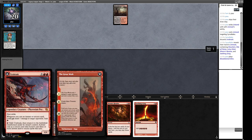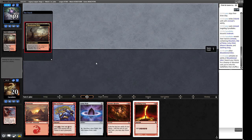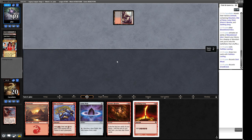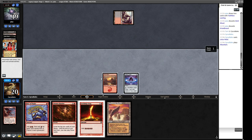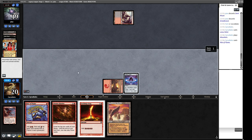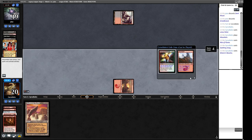They can't transform it - the card says return to battle transformed under its owner's control, so they can't use it to blow up our creatures since it only hits opponent's creatures. They're Faithless Looting. We have to go pretty quickly because our hand will get ripped apart next turn. We play the Seething Song and have a look at more cards, then cast Manamorphosis for red mana.